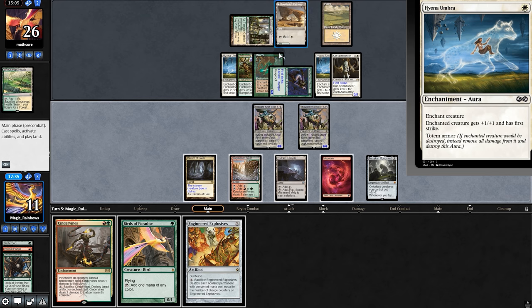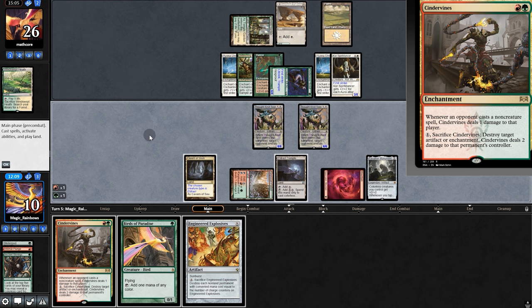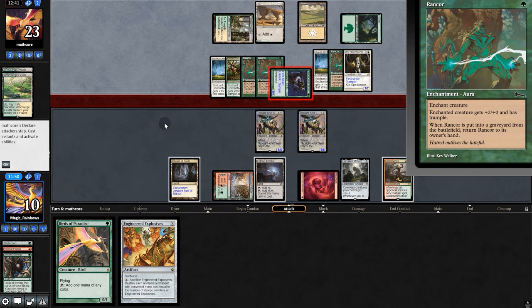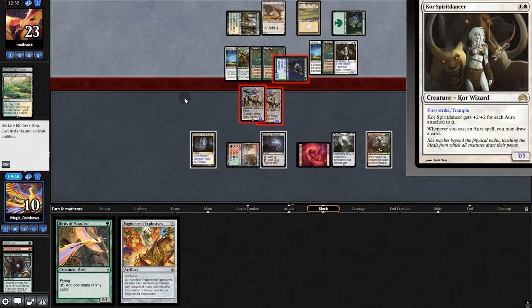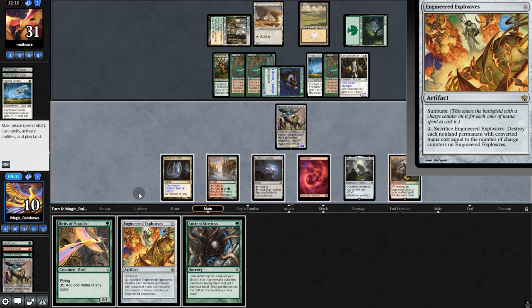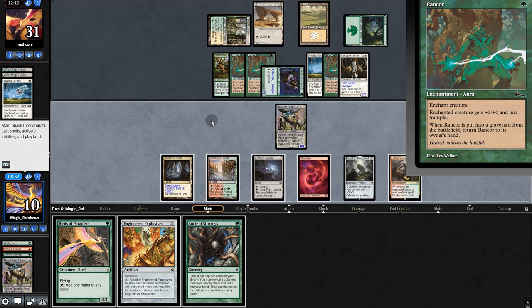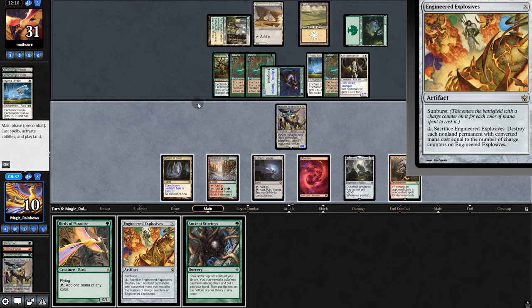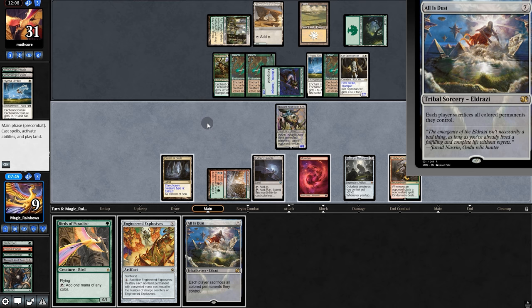Rancor goes back to hand — maybe we should go Cinder Vines and then decide. Pass back. Opponent plays Rancor and another Rancor. They're swinging in. Cinder Vines can remove first strike — so difficult. We'll trade a Thoughtseize for the Umbra. We kinda have to put Engineered Explosives on 1 to take out here and here, but Spirit Dancer is a problem. We could put it on 2 and go kill here, but no, that would just get us in the end. So it has to be on 1. Stirrings — oh my gosh, All Is Dust. If we can just survive one more turn — I think we can.